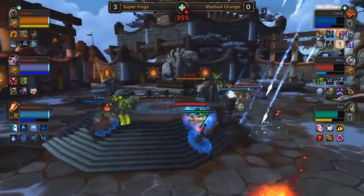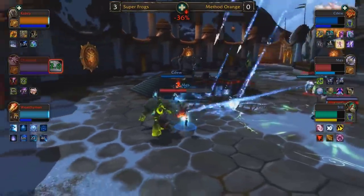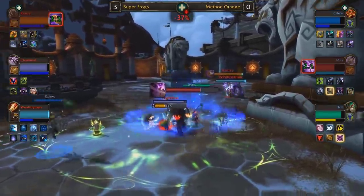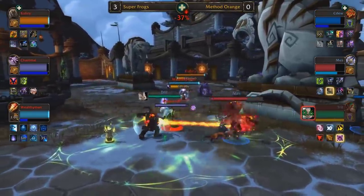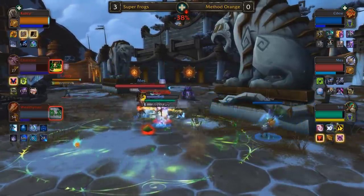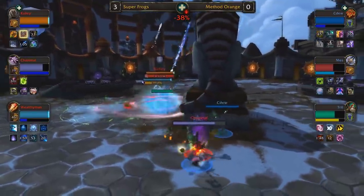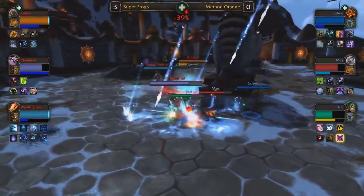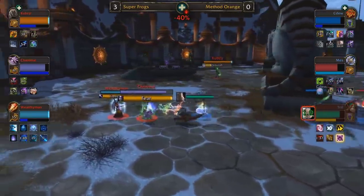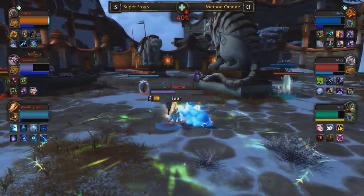Anti-magic shell denies that kill, denies that chaos bolt. Wealthy Man pushes in, gets the full polymorph secured on CDU. Chanimal's looking for a shadow fury fear. Do they have the damage? Mez trinkets out, trying to run and hide, but CDU is in a fear — there's no backup for Mez. Trill trying to find some counter-pressure, but Wealthy Man controls him. Cubsy in a great position to keep his team alive. Method Orange are falling behind. Super Frogs looking to 4-0 Method Orange. Mez is just getting destroyed by the damage. Anti-magic zone, but a full polymorph sneaks through. Mez at 50% dampening can't rely on death strike. Wealthy Man keeps the chain going, they get denied. CDU is free — trying to connect a couple riptides, but there are multiple interrupts to deal with. Trying to fake-cast through the felhunter at 50% dampening.